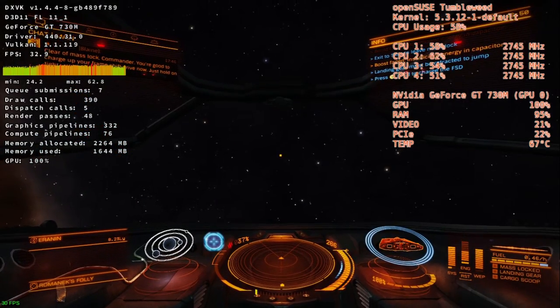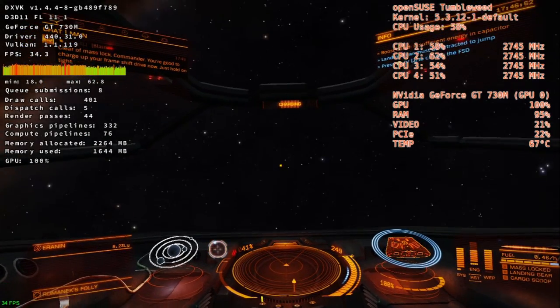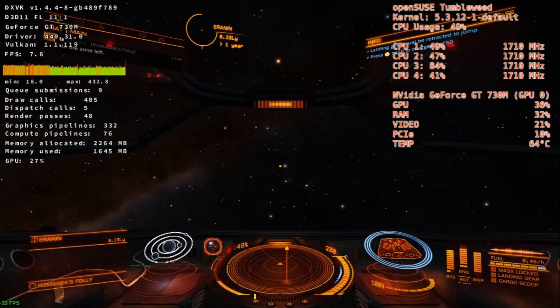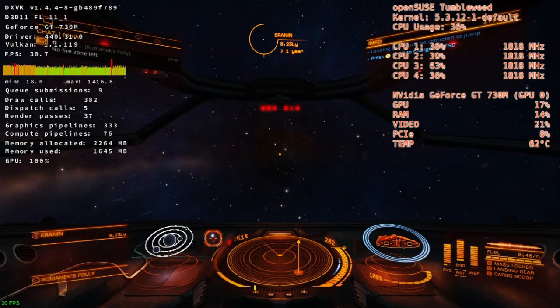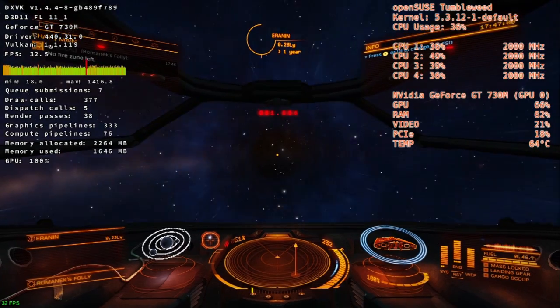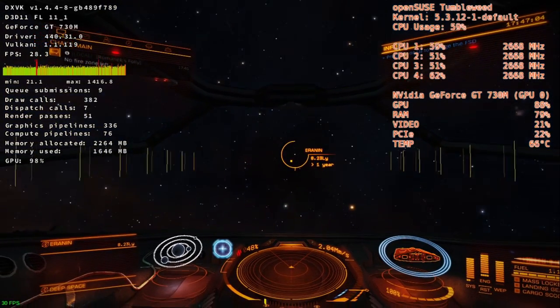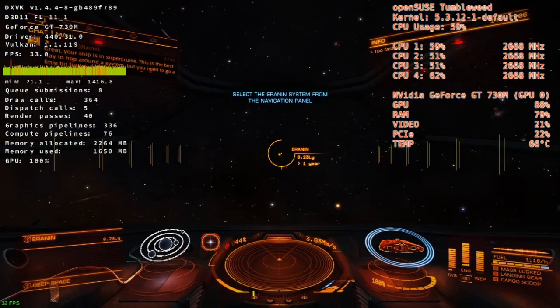Just hold on tight. Frameshift drive charging. Four, three, two, one — engage. Your ship is in super cruise.